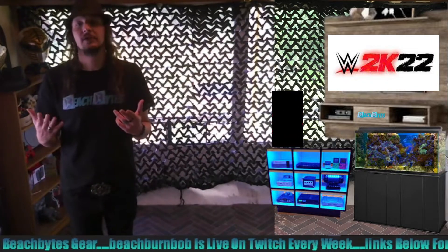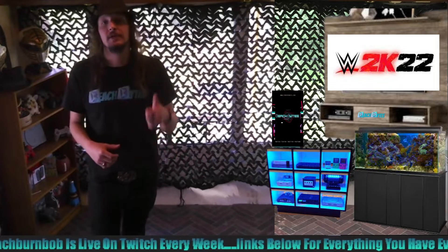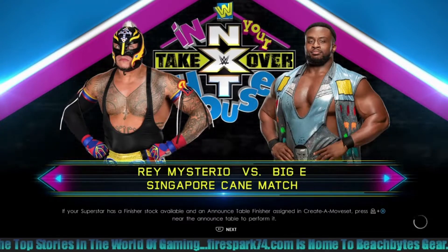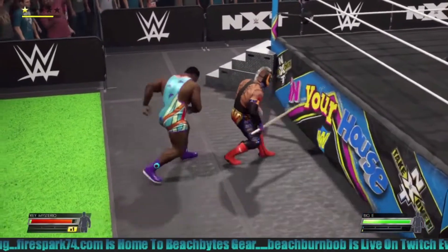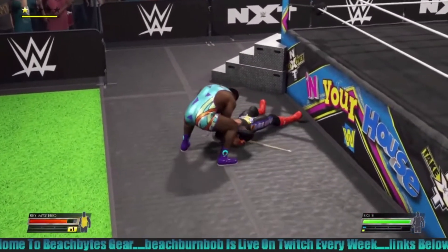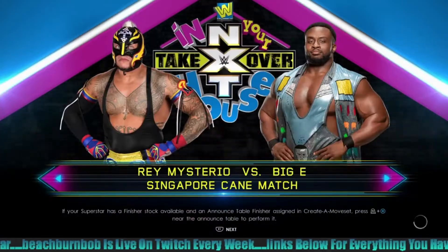How about the Singapore cane match? You can make a Singapore cane match in WWE 2K22, and it's actually fun. If you don't have the deluxe edition with the season pass and you're looking to unlock wrestlers, the Singapore cane — or kendo stick as the current generation calls it — is the perfect weapon to farm those points. You set it up by putting every weapon under the ring as a kendo stick, rename it Singapore cane, and then the only weapons available in that match type are Singapore canes. Let me know in the comments: do you prefer kendo stick or Singapore cane?